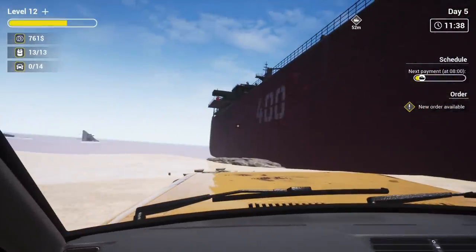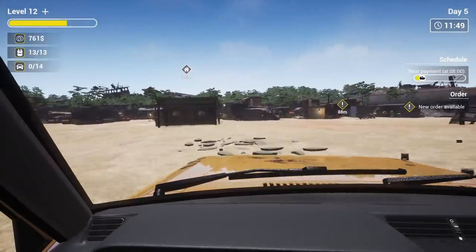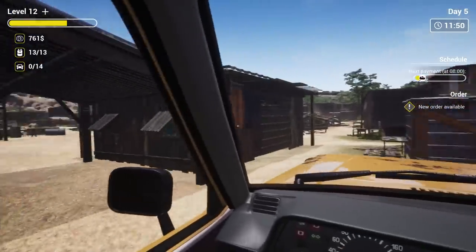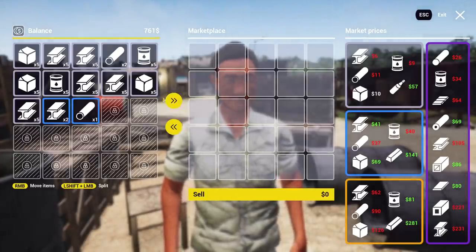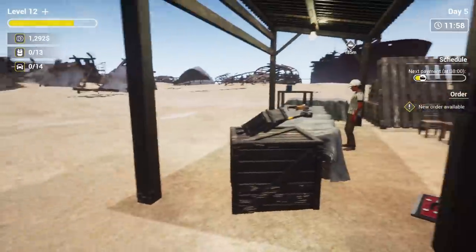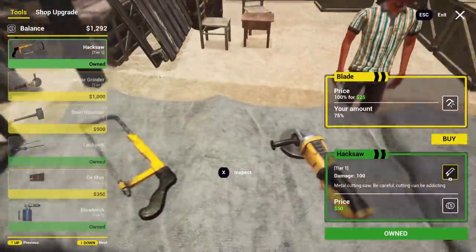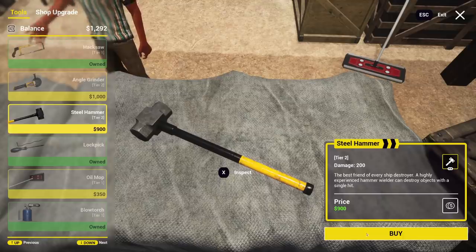So this might be a multi-day job — I don't think we can get it done in one in-game day. Let's move all this over. That's $531 there. How much is the tier two hammer? The tier two is only $900. All right, let's go ahead and buy that.